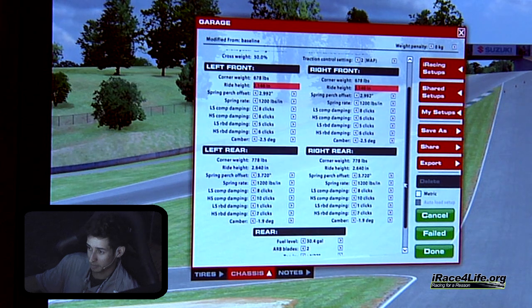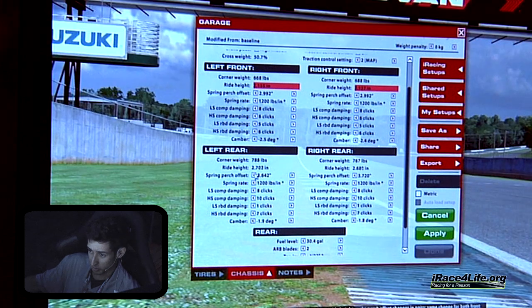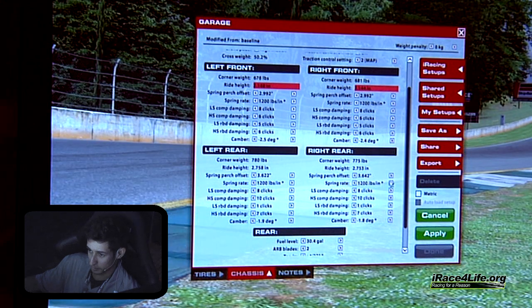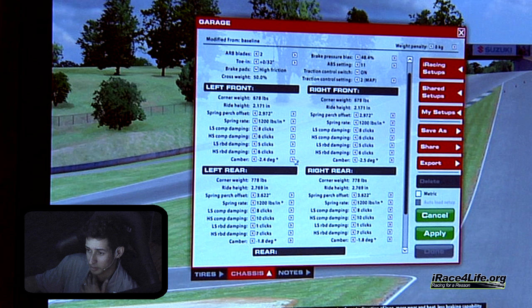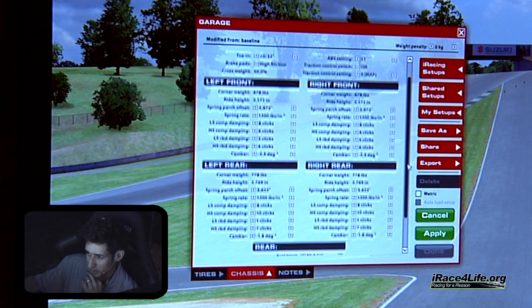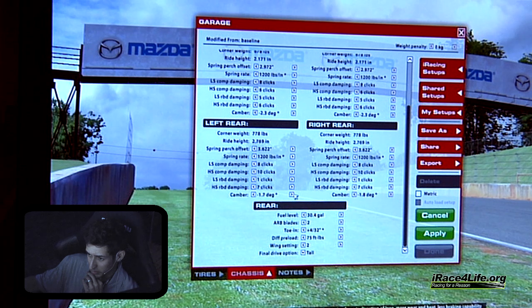I'm going to even out my spring split — running the same front spring rate as the rear. I lowered the rear so I'll raise the rear ride height a little bit to maintain the same amount of rake. 2.75 rear ride height would be good. In the Ford GT, I have a little bit more rear camber than in the BMW. We'll go ahead and do a couple laps and I'll show how I adjust cambers.